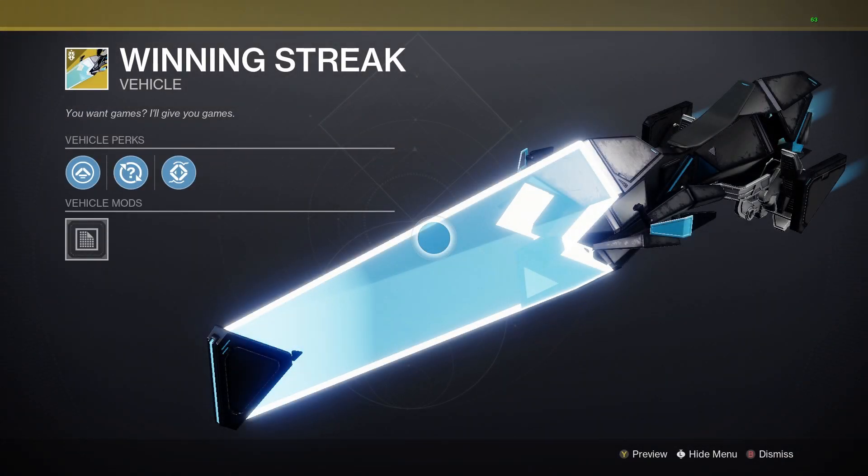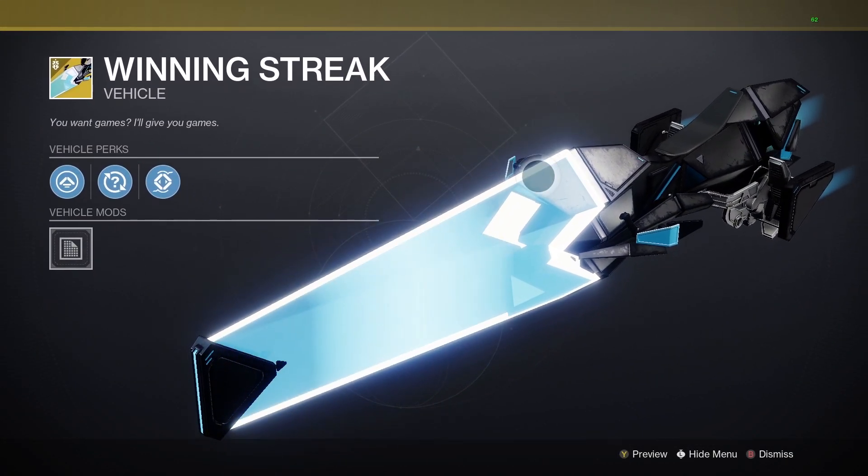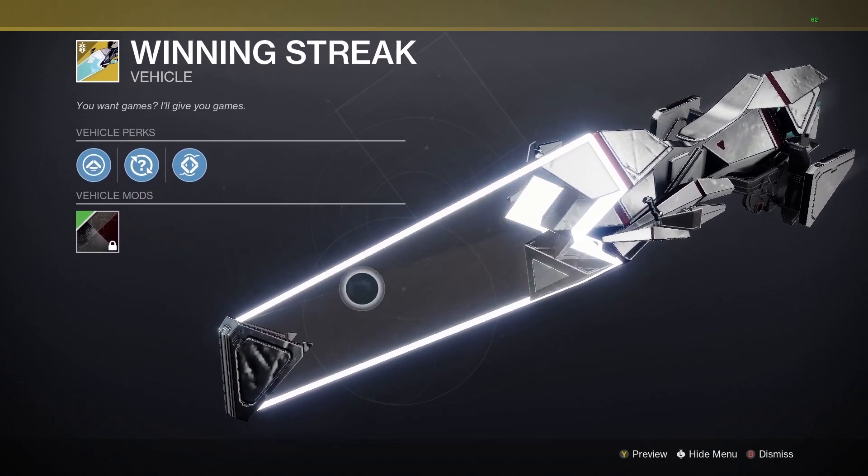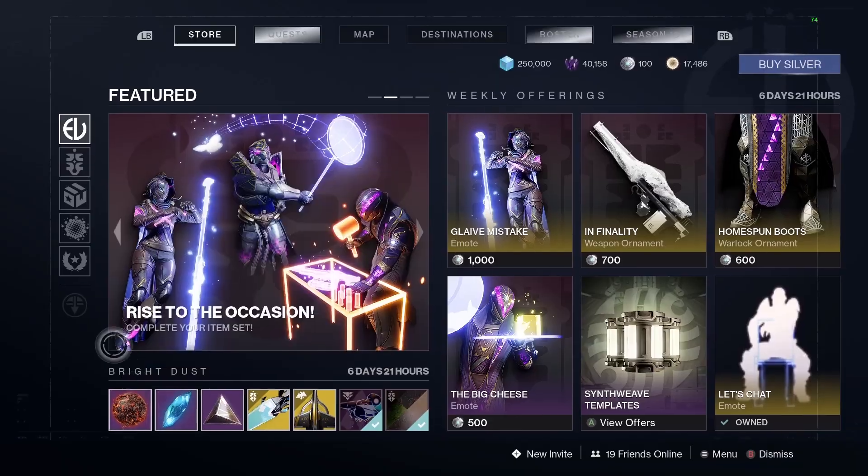First is the Winning Streak sparrow — a very nice sparrow that shades very nicely with different shaders and has the translucent slash color wave thing as well.